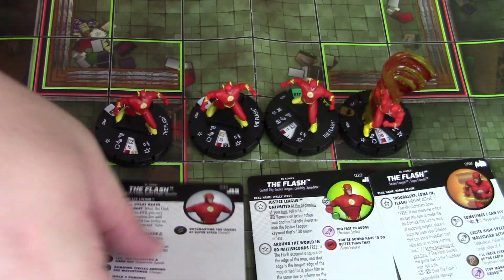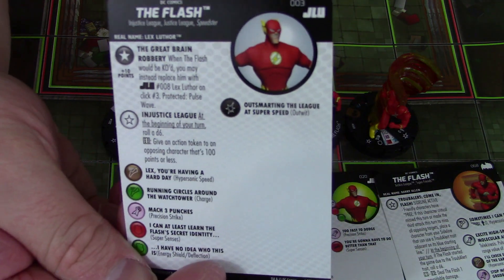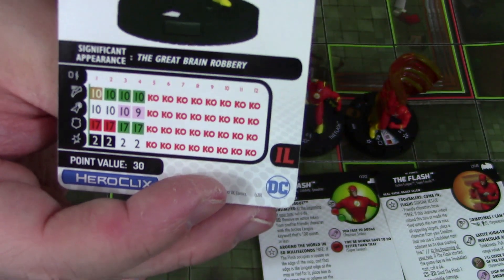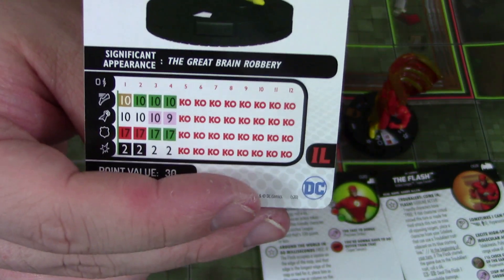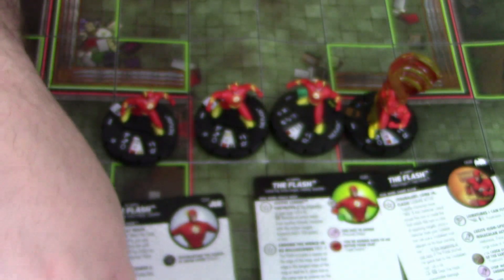The common Flash from JLU for only 30 points really brings you everything you're going to want — a 10 movement hypersonic, super senses, and outwit. For only 30 points, that's like the cheapest hypersonic in the game, and he brings some outwit on top of it. You really can't go wrong there.